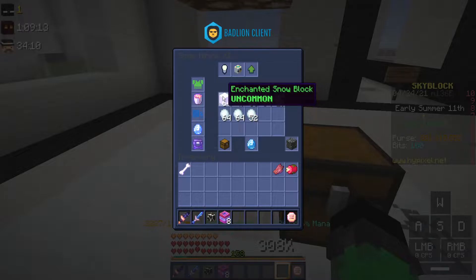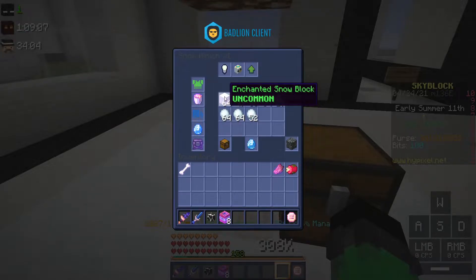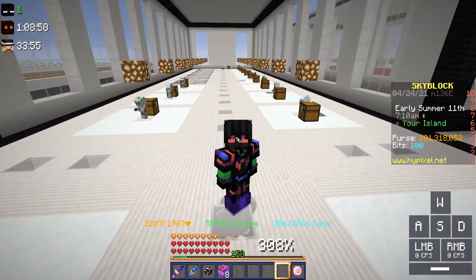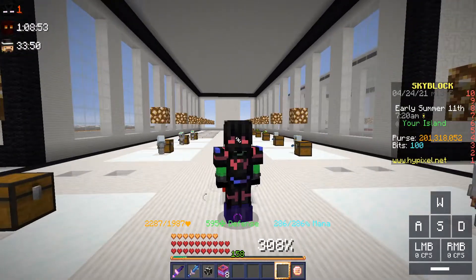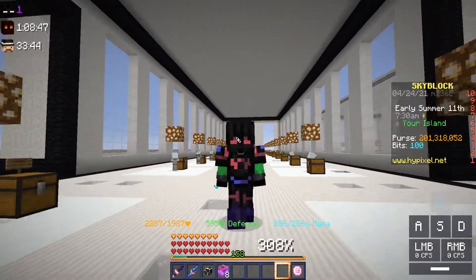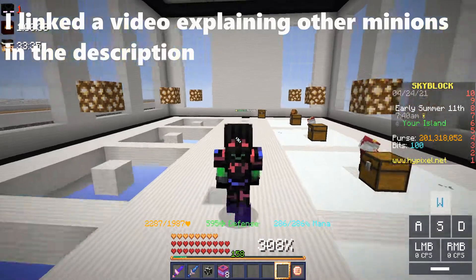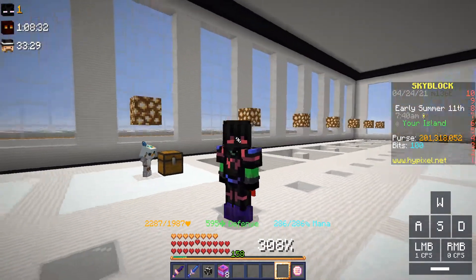Snow minions are very good — I don't want to say that they're not good. However there are some better minions for making money. Snow minions are very fast and very good, but only passively. There are some minions that can generate more money, but they generate resources really quickly and sometimes you can't put a super compactor on them because the normal version of the resource — like lapis or mithril — will sell for more than the enchanted version.